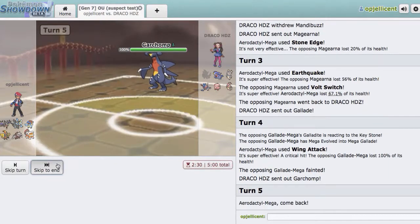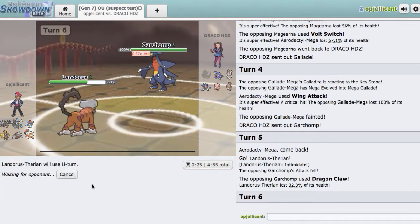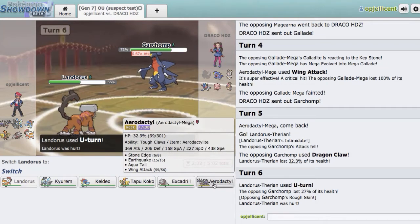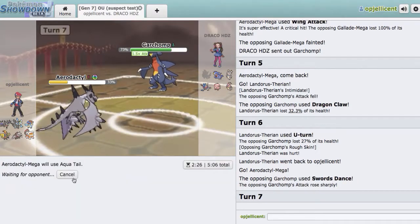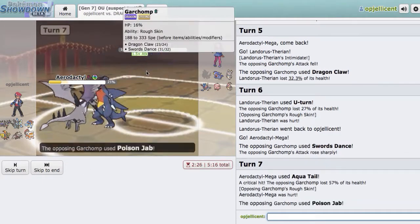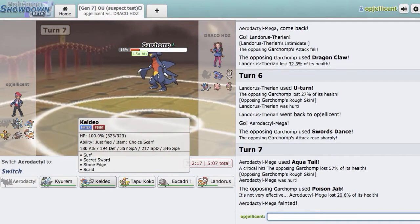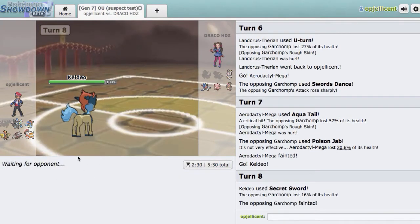Scarf Chomp, probably. I'll just go Landorus on the Dragon Claw, which is totally fine. I'll U-turn right here. I know he's Scarf — actually, he's not Scarf. We didn't see an item. I'm looking to sack off Aerodactyl. He goes for Swords Dance. I know we outspeed though. I can go right here for Aqua Tail to do a good amount. We actually hurt him. I don't know why I didn't go for Earthquake — Earthquake would've just done more. But that's alright, he's not going to knock us out. I can go Tapu Koko right here. I'll go Keldeo and go right for Secret Sword to knock that guy out. Secret Sword is actually looking really spammable at this point.